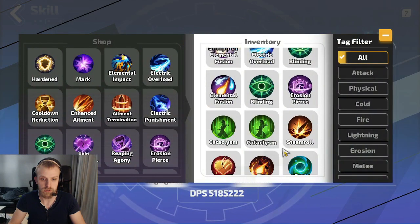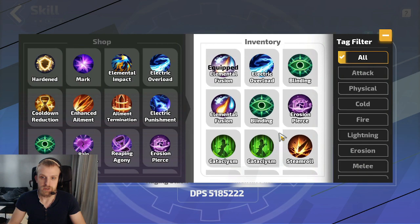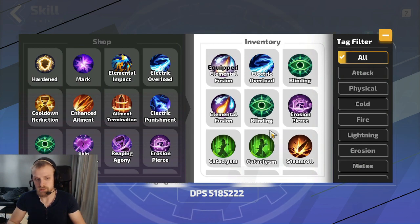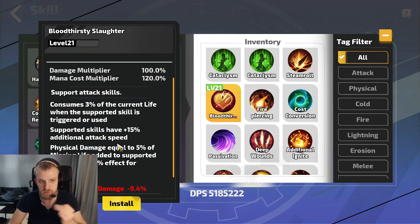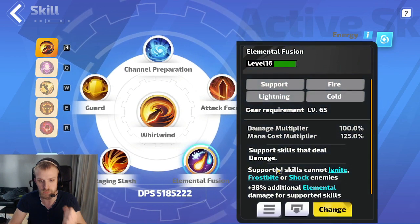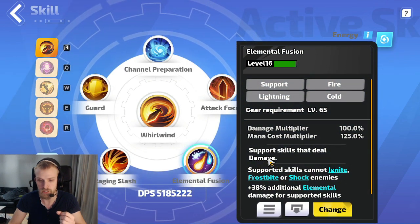And if you put on elemental infusion instead of bloodthirsty — that's build dependent. If you haven't built exactly like me, you might get more damage from bloodthirsty. If you have built like me, I would say you get more damage from elemental infusion. That's what I have seen at least.